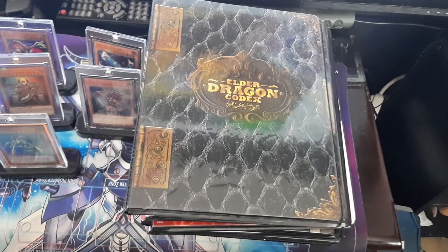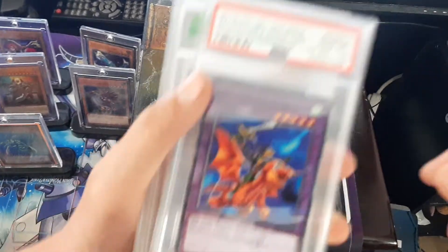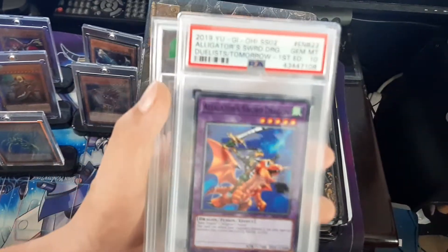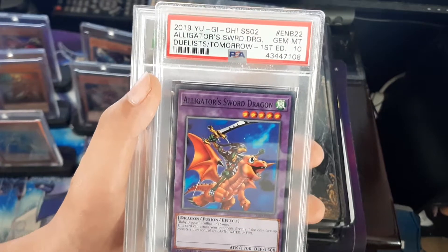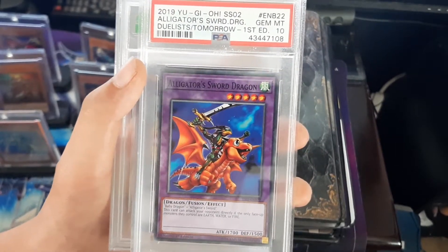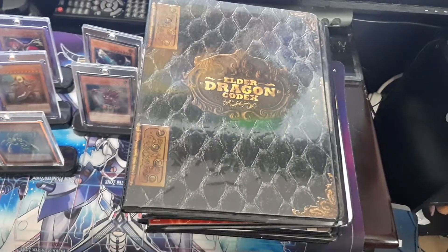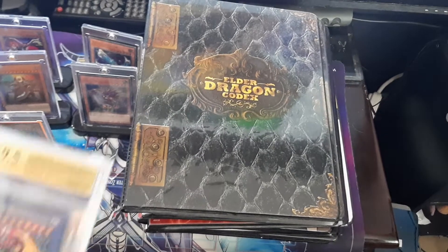Let's go with the loose cards or the big cards first. I don't have that many. First is a PSA 10 — Alligator's Sword, mint from Joey's starter deck from Speed Duels. So I got a 10 on that. I don't know why I have that. That's kind of a joke, I guess.